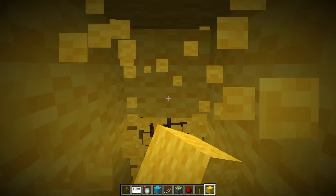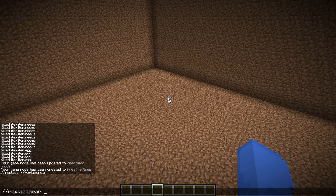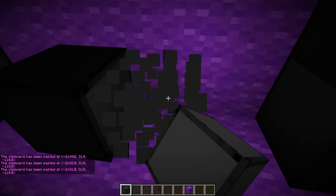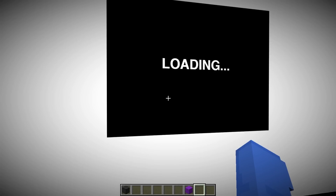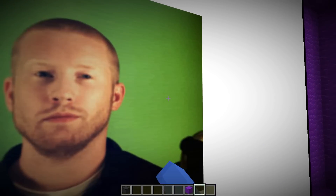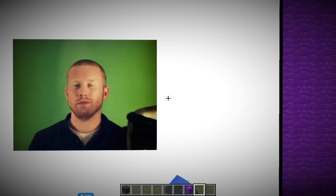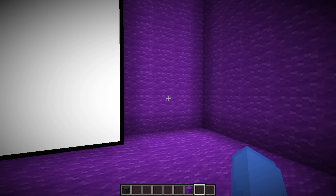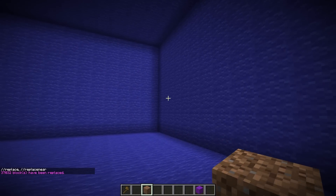Now let me dig out the next hallway and set this entire room to purple. Let me build a monitor and load up our next website. You might be wondering, 'Llama, what the heck is this?' — but if you look closely, we actually get to slap this guy with a fish! Oh my gosh, this is literally the funnest thing I've ever done in Minecraft. In order for Gold to get to the next room, he's going to need to figure out what he needs to do, and once he does, this hallway will open.